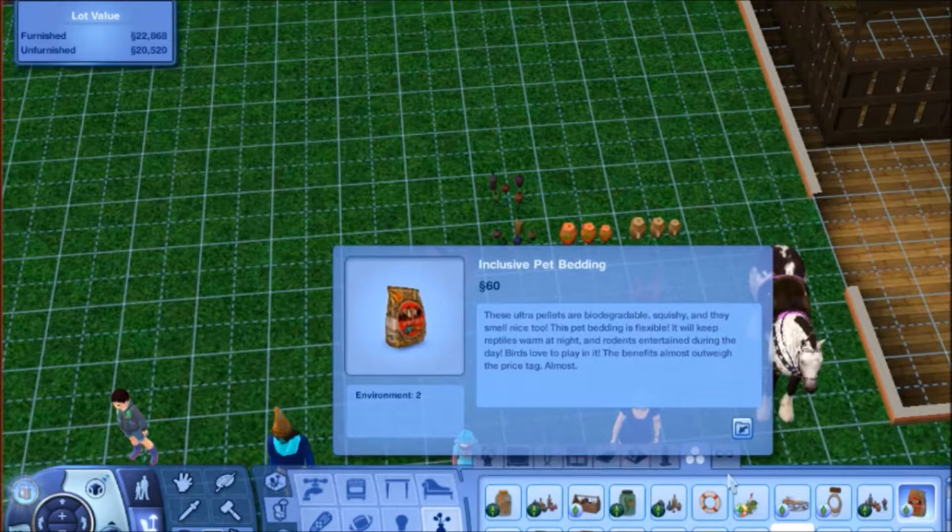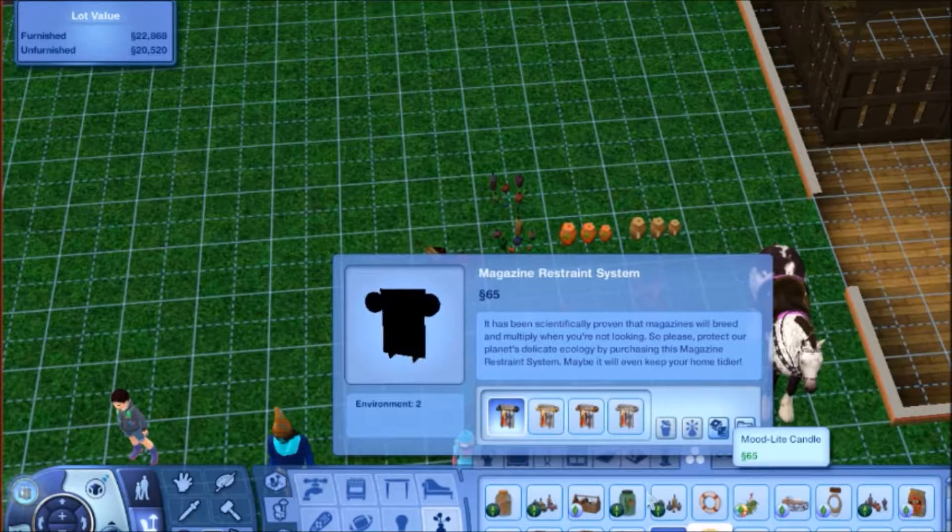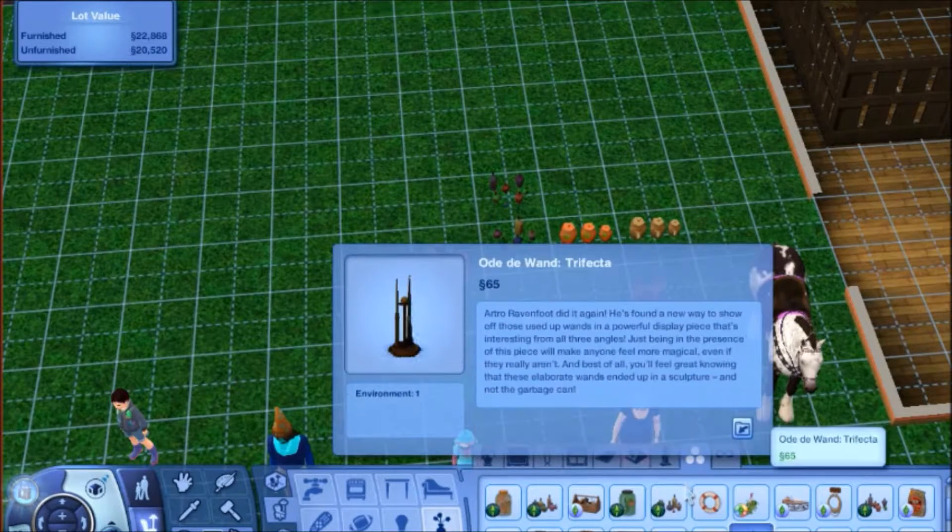Let me see. Right now, picking out junk for these guys to move in with. A magazine restraint system. Oh god, I love the way that The Sims words things. It's not campy — it's melodramatic, in a way. Very dramatic. I like it. It's charming. So we're picking out items that this family would probably have. We have a magical father, a human mom, and I think the kids are both fairies. So I'm gonna keep in mind what they are and the type of personalities that they have as well.